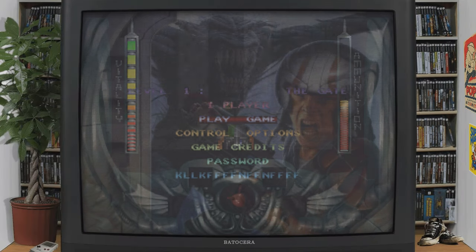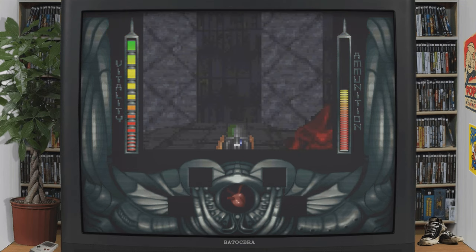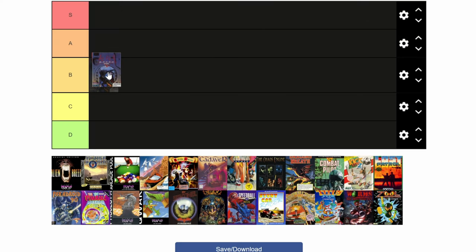Alien Breed 3D is an FPS that copies many features of Doom. Back then, it was all about getting Doom on the Amiga. It really does look the part, but it gets let down by the gameplay and being stuck in a pool. We're going to put Alien Breed 3D as a B.